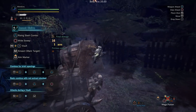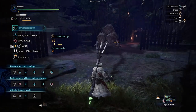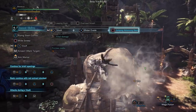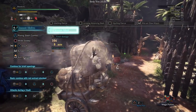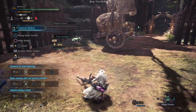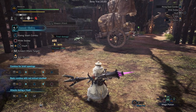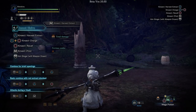Let's look at Insect Glaive. This weapon also has access to flinch shot through the clutch claw. The Insect Glaive can activate a mid-air claw attack by pressing L2 while in the air, making it very easy to use. It can use the clutch claw on the ground as well, like all other weapons. The clutch claw Insect Glaive weapon attack causes the monster to drop slinger ammo, which can be used to power up the kinsect.